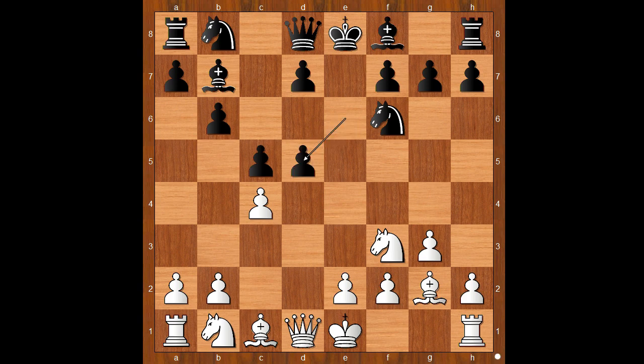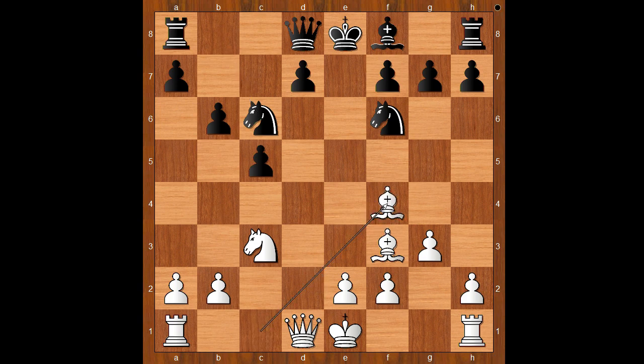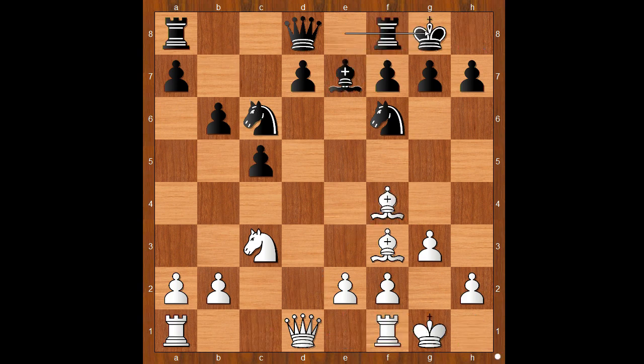e takes on d5, c takes on d5, bishop takes on d5, knight to c3 attacking the bishop. Black played bishop takes on f3. If bishop to b7 instead, castling and bishop to f4 are just some of the ways for white to continue. After bishop takes on f3, bishop takes bishop, knight to c6, bishop to f4, bishop to e7, and both players castled kingside. Black is a pawn up, but white has the bishop pair. The black pawn on d5 may become a weakness down the track.